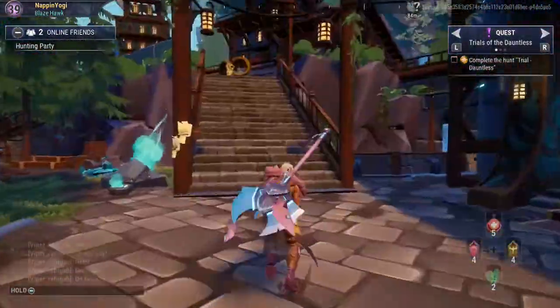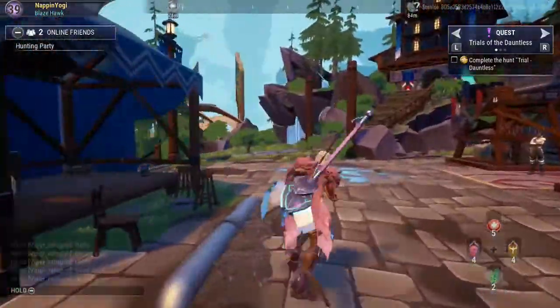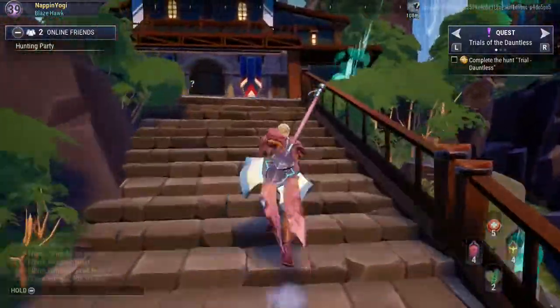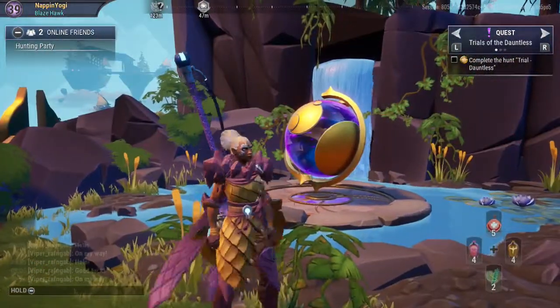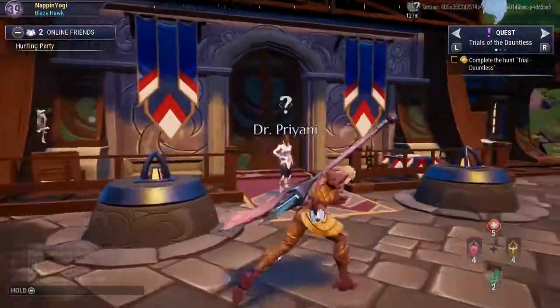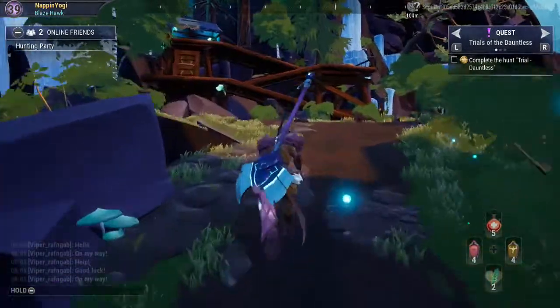One of the coolest things about this new area — the new bazaar as it's called — is if you go up these stairs near Dr. Priani and go to the left hand side, you'll see the portal driver, which basically made us come here in the first place. This thing is the reason that we're here in New Ramsgate.